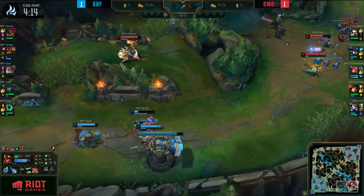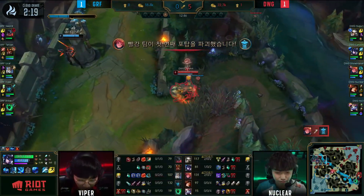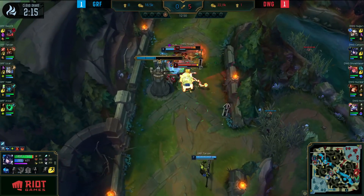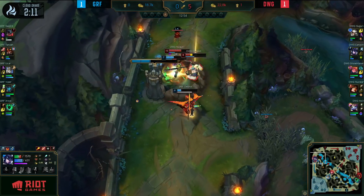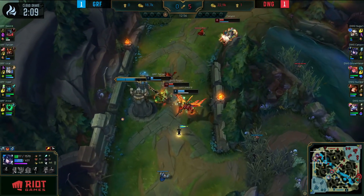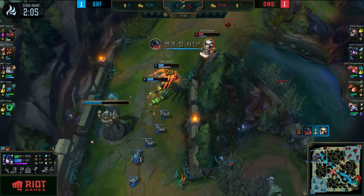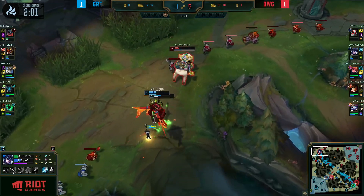Hextech ultimatum is going to kill him as an afterthought. Now Viper has to utilize the ultimate in order to get out of there. Tarzan takes a gigantic chunk from the Battlestar. Canyon and Nuguri looking like they're going to end up diving onto Sword — Tarzan's here, a little late. Sword is actually going to get out here, but Canyon has to flash — Nuguri as well. He's looking for a double. Hextech ultimatum comes in and they've just outplayed it.